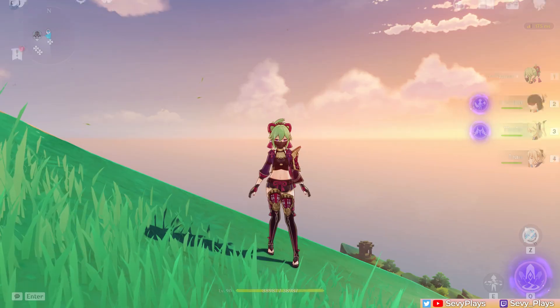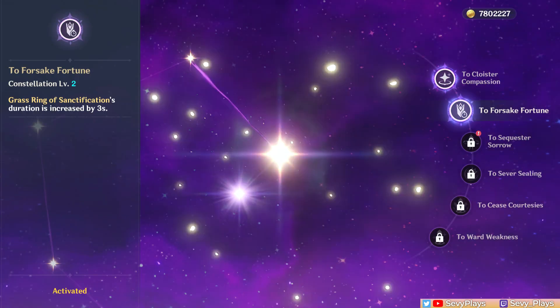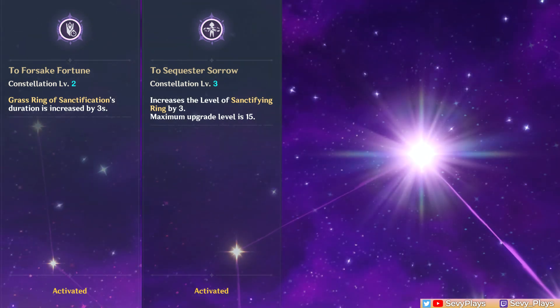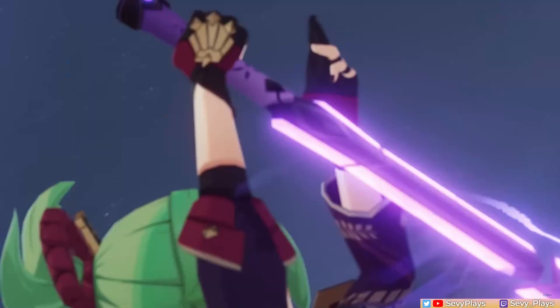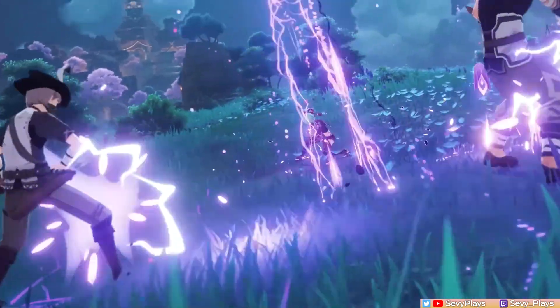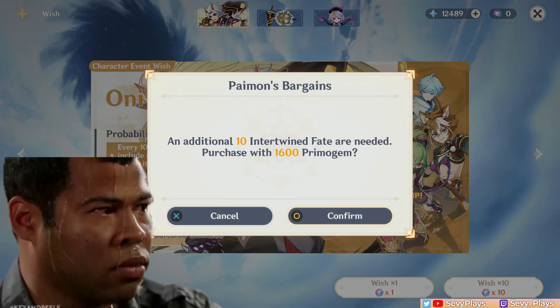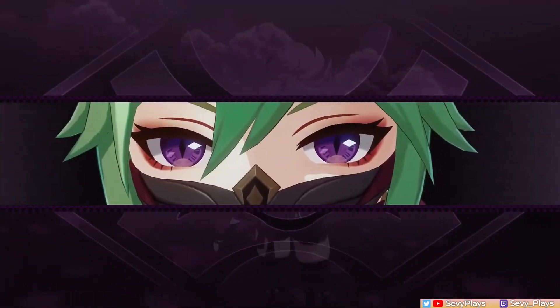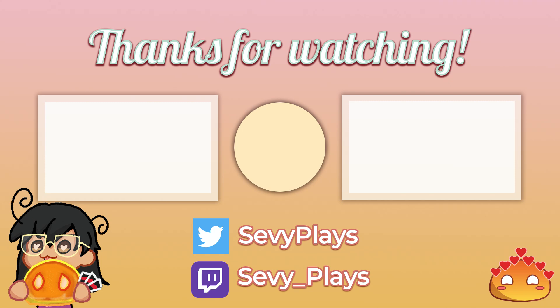In conclusion, I think her most interesting constellations are C2 to C4 — C2 for quality of life, C3 for generally improving her healing, and C4 for the added Electro application. However, I don't find any of these as must-pull, big-improvement constellations, and I personally wouldn't advise forcing her constellations. Anyway, that's going to be all for this quick video. Comment below if you did manage to pull any Kuki constellations. If you enjoyed this video, don't forget to leave a like, consider subscribing for more Genshin Impact guides and content, and I'll see you all soon. Take care!